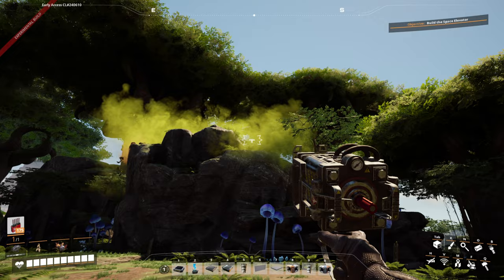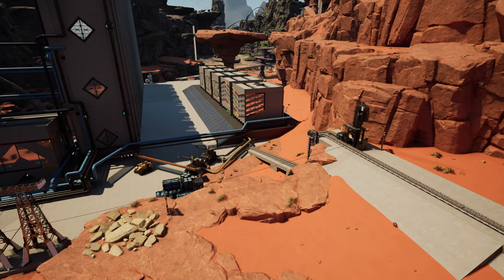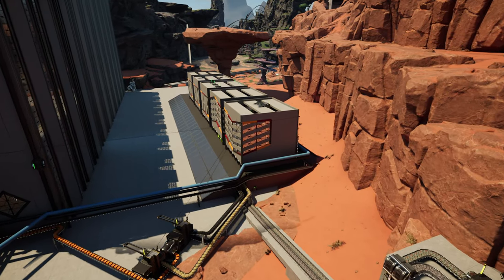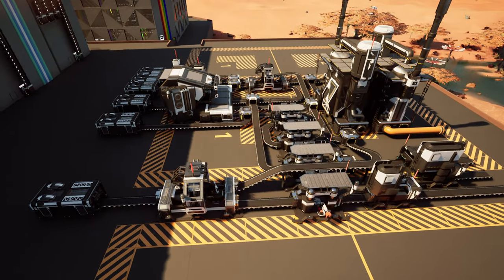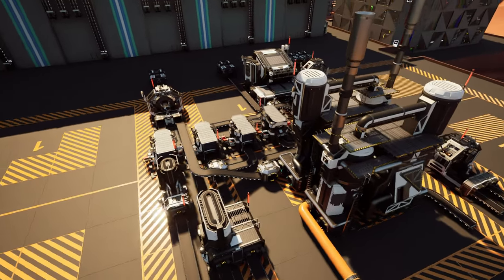Another requirement is sulfur and coal for the black powder production. So it is natural to place this factory somewhere where you have easy access to oil, sulfur and coal. This also dictates the internal layout. Without further ado, let's show a simple 2-dimensional layout to explain this blueprint factory.